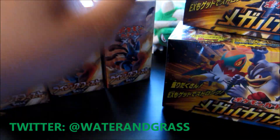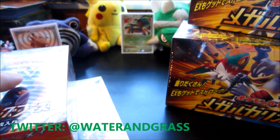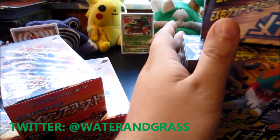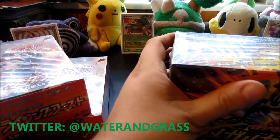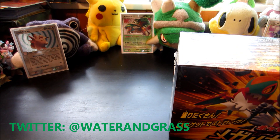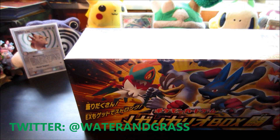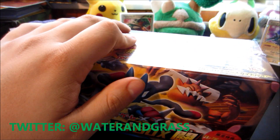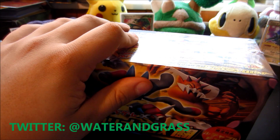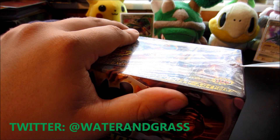We are going to open up these Rising Fist boxes. Hopefully we can get a Lucario EX full art. We are going to start things off with these power pack boxes. We will put one to the side and move the Rising Fist boxes out of the way. Cut it open with a knife real quick. Kids, do not play with sharp objects like this. You can hurt yourself.